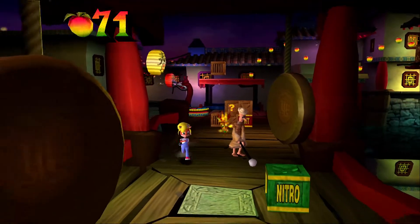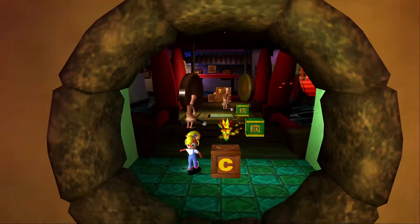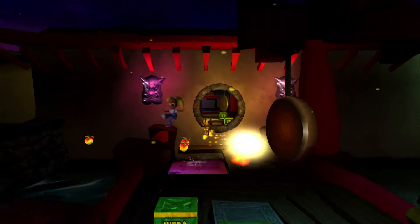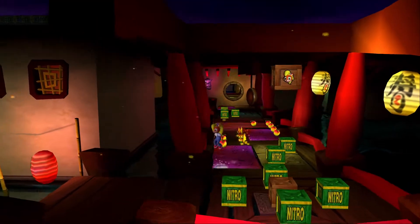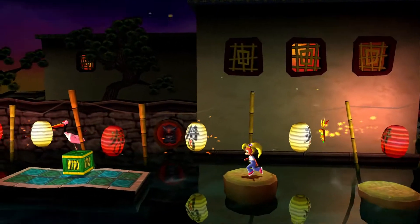It's not a death route, so if I die I'm not exactly going to lose anything. Obviously just don't activate the checkpoint, otherwise I am not going to have any Aku Akus anymore. Whoa! Okay, I thought I lost that then. That's probably the scariest thing that could possibly happen in Wrath of Cortex — losing all your Aku Akus when you need them for this one death route.